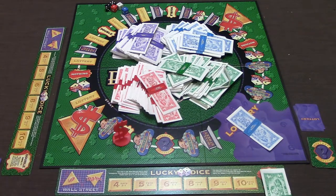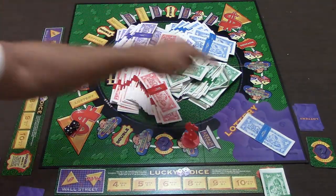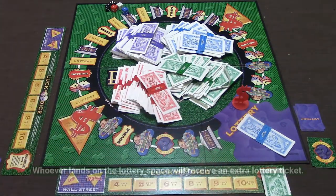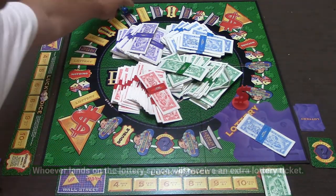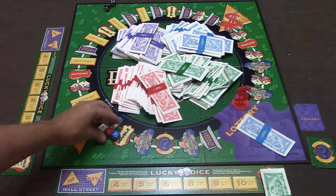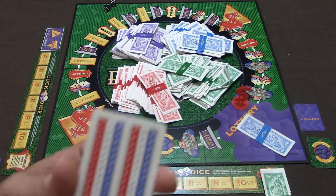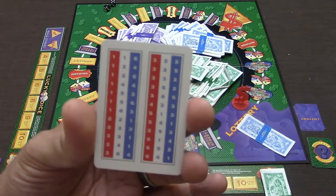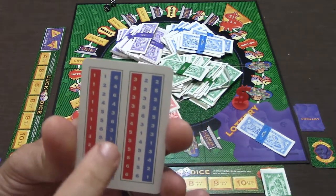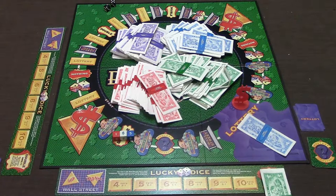For the lottery, there are lottery spaces on the board and there's already $1,000,000 in the pot. When someone lands on a lottery space, you pick up the three dice and everybody checks their tickets. For example, if I roll a one, six, and five, anyone holding a ticket with a red one, white six, and blue five wins the lottery and takes the million dollars. You then turn in all cards, reshuffle, give everybody one new card, and replace the $1,000,000 in the pot.